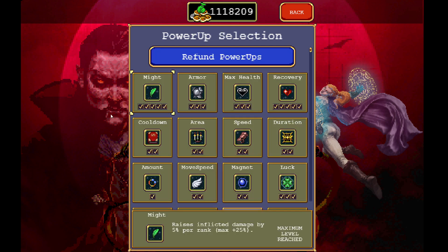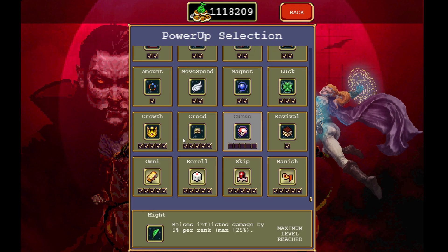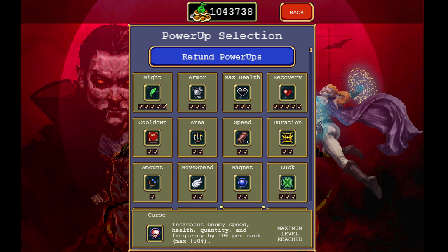As for power-ups, Sigma is just so powerful that none of these are strictly necessary, but I do recommend that you max out your curse because we're going to get more enemies that way. And the more enemies we kill, the more gold we are going to get.